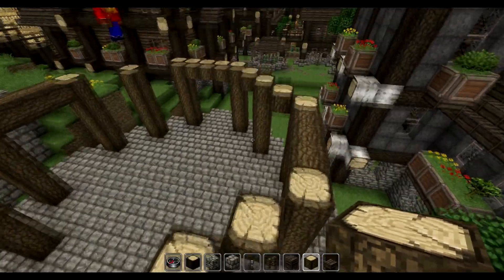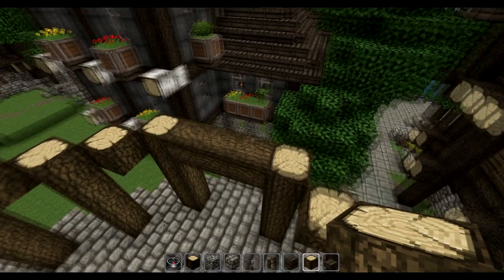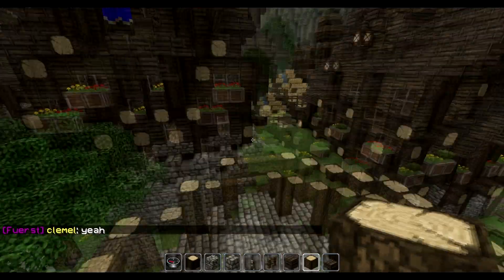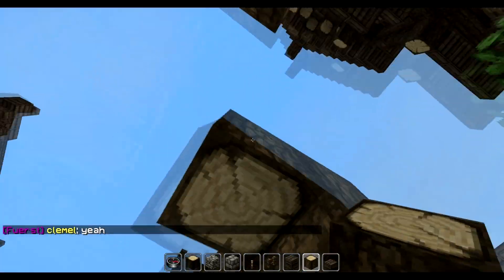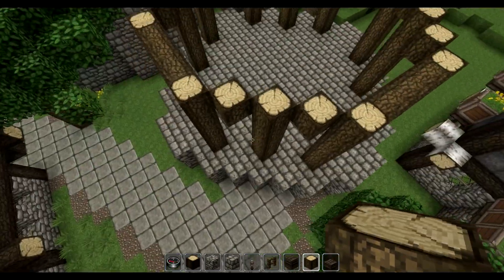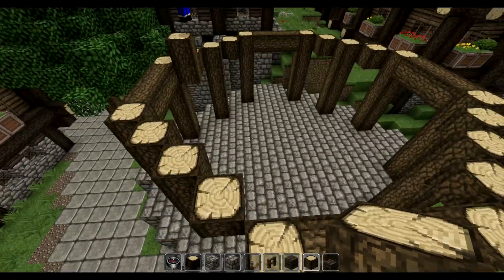The next floor will be a bit smaller to make it thinner in the middle, and then it gets bigger as we reach the top. So we make an offset of one.